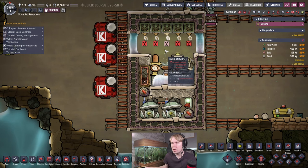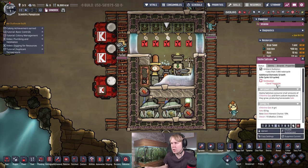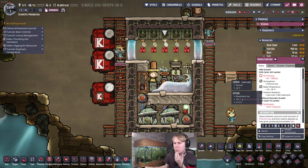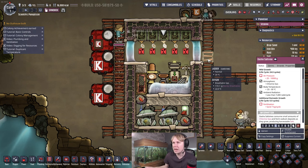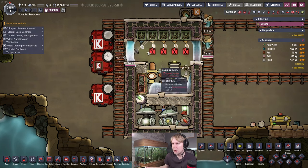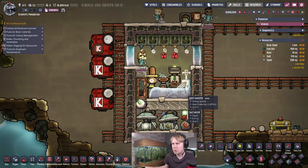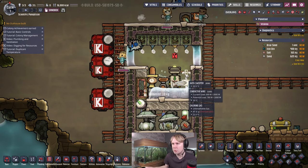Something to note: if you have all five seeds planted, they might not necessarily grow immediately. They might start consuming the chlorine before the pressure gets high enough for them to actually grow. So you'll want to make sure the gas pressure in here is at least 25 grams before you plant the seeds, ideally. In this case some of them aren't fertilized with sand yet, so the chlorine should actually get to the right pressure.